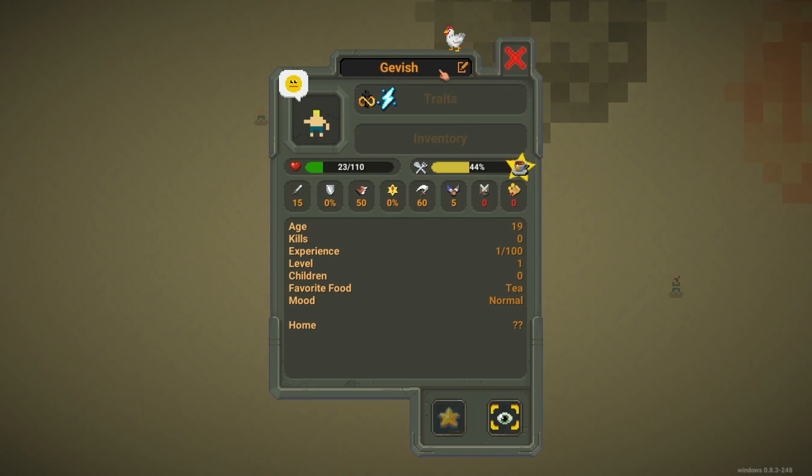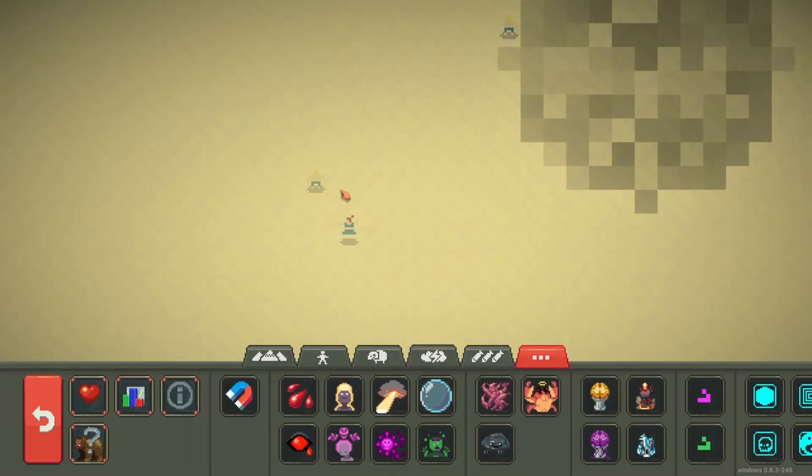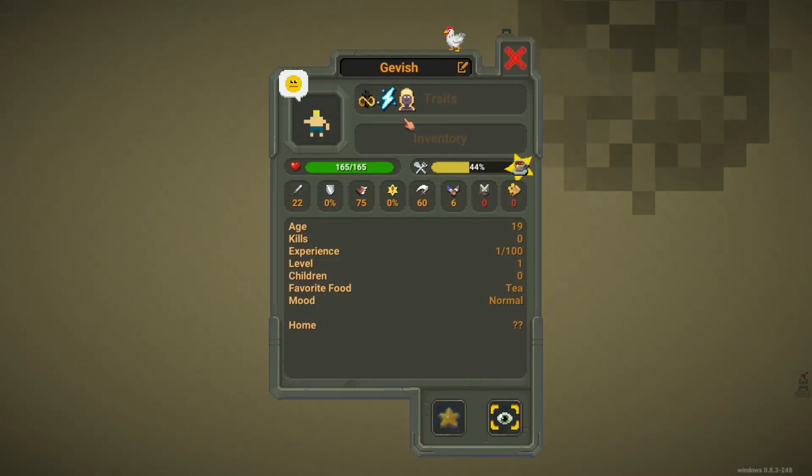We have Gavis here who is immortal and also got 'energized' — so we already have two traits. What energized does is trigger a big lightning when he dies. For the third trait, go to the 'other various powers' tab and give him 'blessing'. Now every stat gets some buffs — we already have three traits, which is so cool.